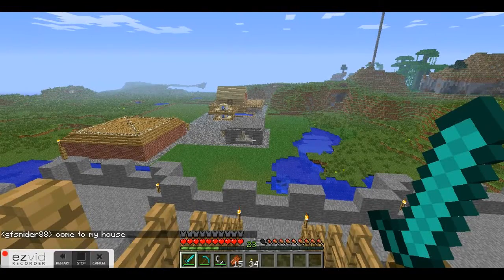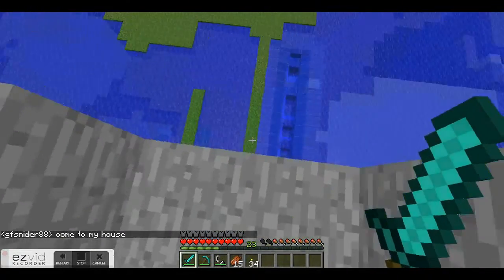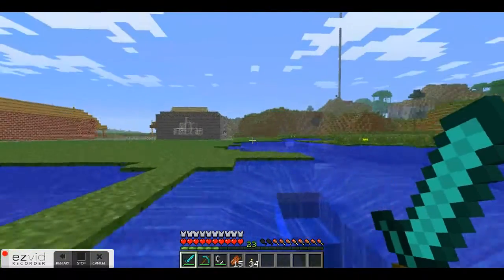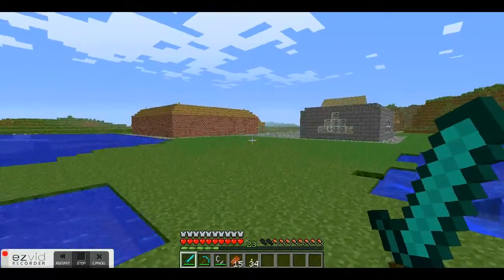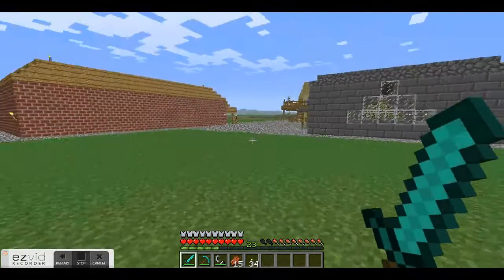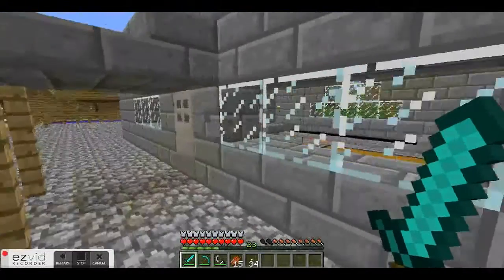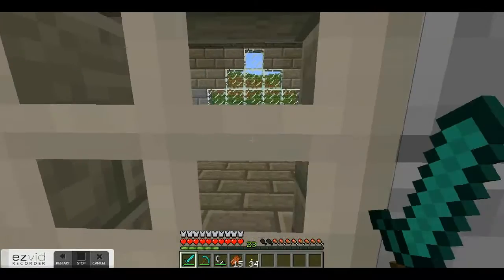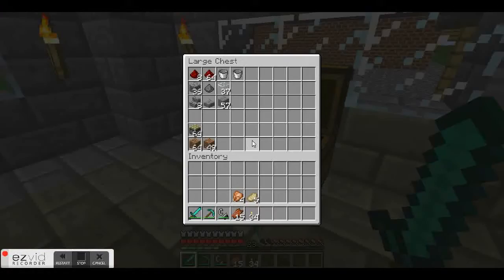Right there, that little building is where our obsidian maker is. That brick building — I do not know what that is right now. That tower — well, if you join the server, it's honestly the tower that you can see from spawn because he built it like a few blocks away from spawn, so you look up and see it. It's a getting tower, I guess you could say.